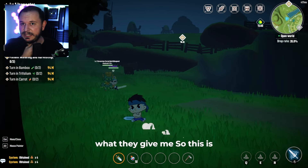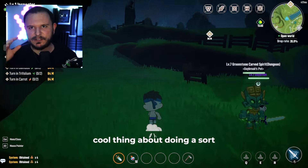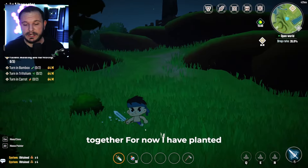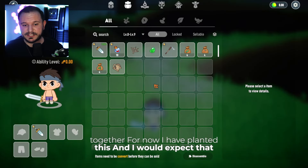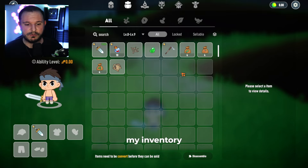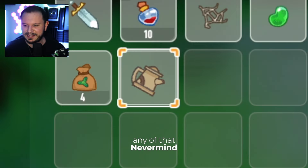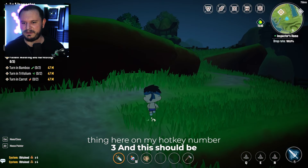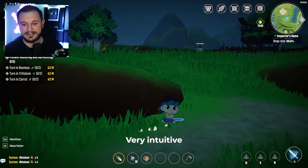This is the cool thing about doing a first look experience — we're experiencing this together. I planted this and would expect to get some items from my inventory, but I don't see any of that. We do have something though. I'm going to put it here on my hotkey number three. There we go — it is very intuitive.